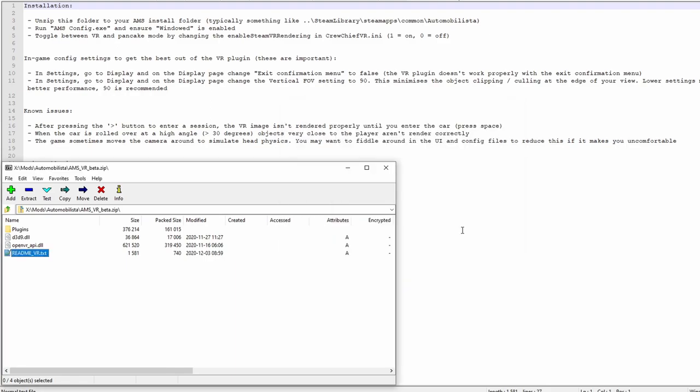As the README says, I copied the contents of the zip file I downloaded — see the link in the description — to the Automobilista folder on my hard disk.